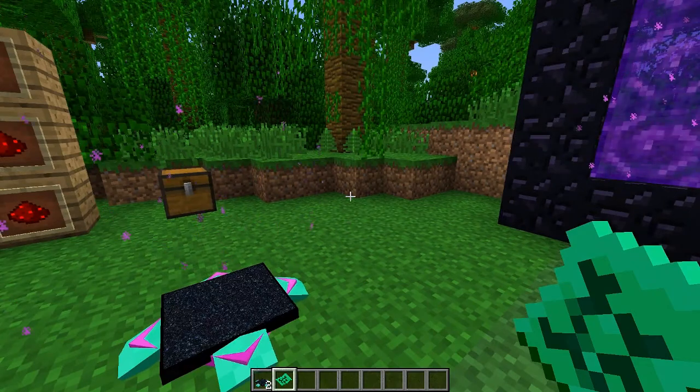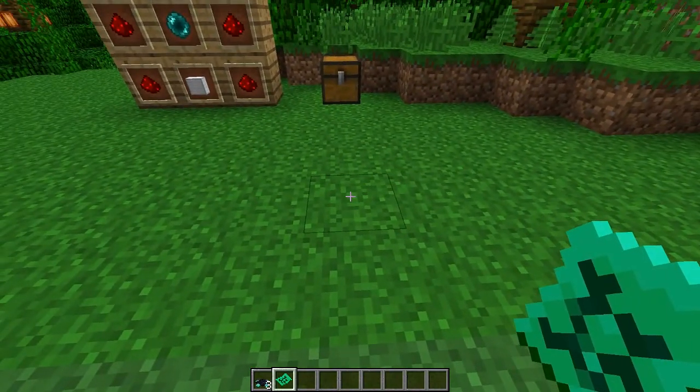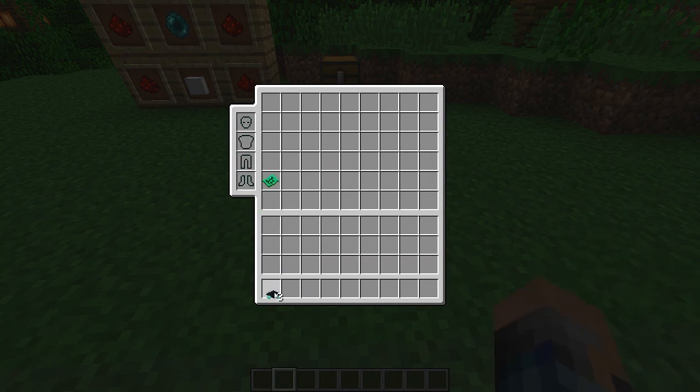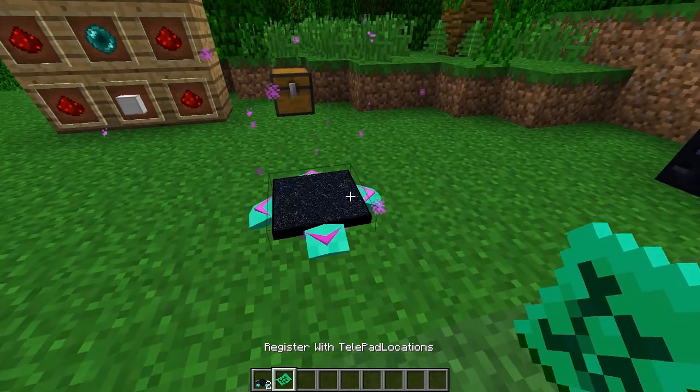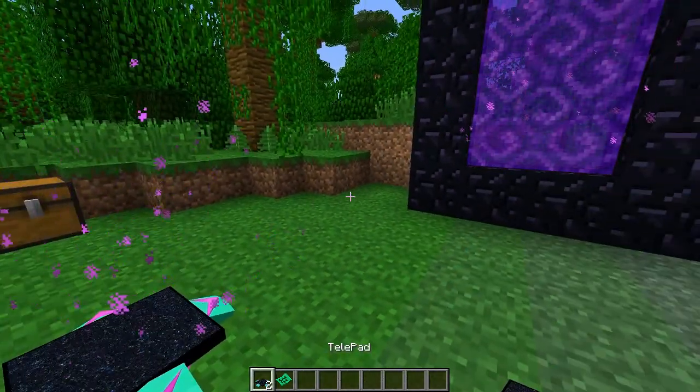You are the only one that can actually break this telepad. What we're going to do is right-click on this and I'll show you that you can actually remove it - there was me clicking with the register and removing it. I'm going to replace this down and type in 'home' and we should get a new register - there we go.